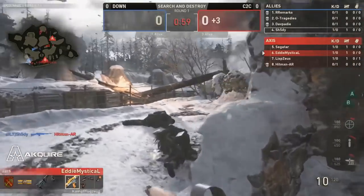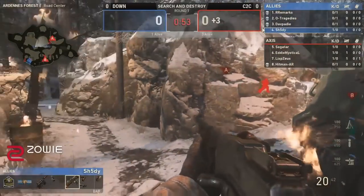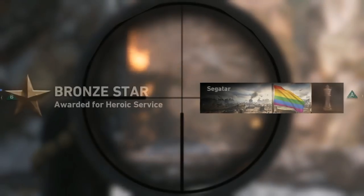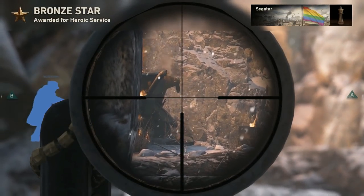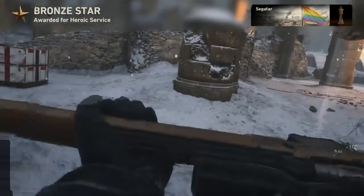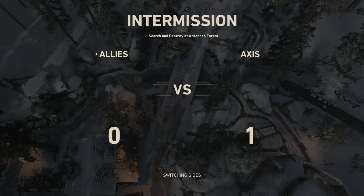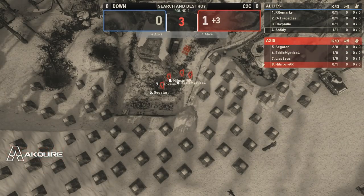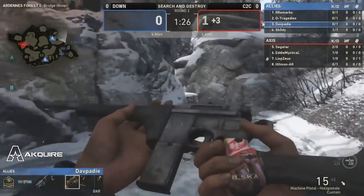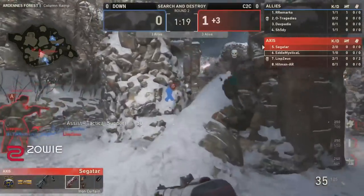Shady, in a 1v4 spot, does thankfully take down Hitman. Talk about positives — how they can rejuvenate themselves and get back in this game. But coming around Fire Alley, Segatar is ready with a Kar98K shot to the brain. A beautiful shot from Segatar along with the headshot sound. It's a 4-0 lead, almost a victory at this point. A smoke is tossed through middle, which will kind of linger out Shady.